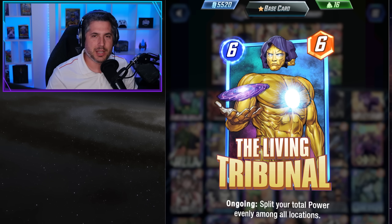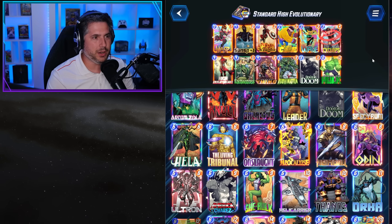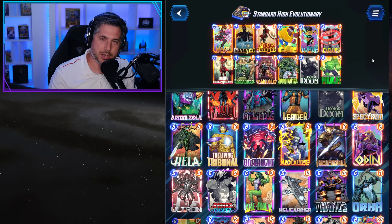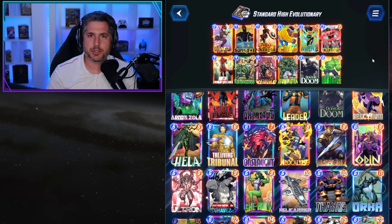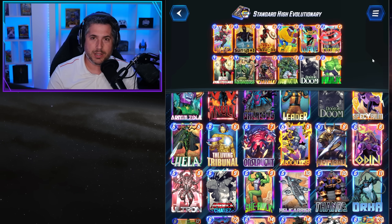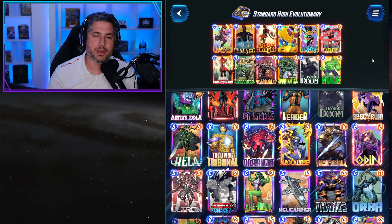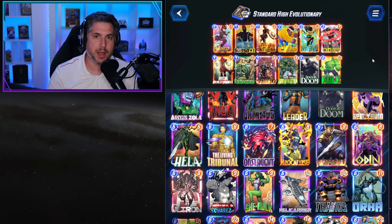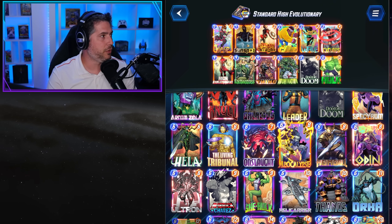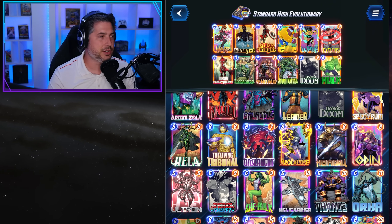We're going to be talking about 10 unique decks and we'll get started with the standard High Evolutionary. We actually got two High Evolutionary decks. It's one of the highest performing decks in the current meta and High Evolutionary accounts for almost 20% of the games you're seeing right now. It is an extremely popular archetype. A lot of people saved up their tokens to buy the card and quite frankly it's performing. This is like the standard stock list.